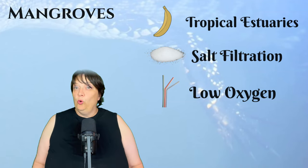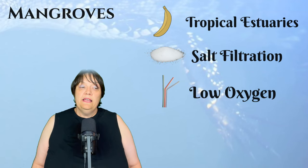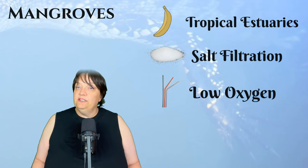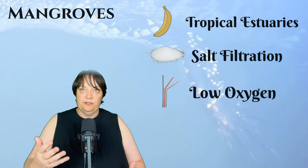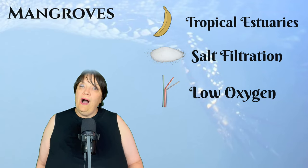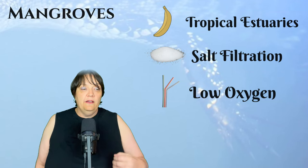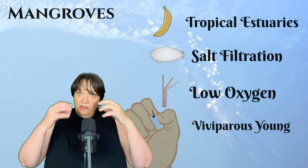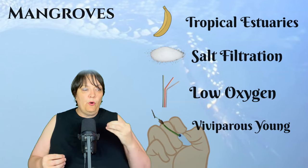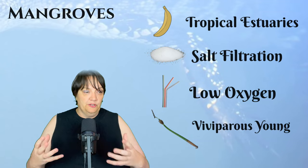Such a tree also requires a means of survival as a young tree, and the mangrove is very interesting in that aspect. Its seeds do float, so seeds can travel from area to area, but it is also one of the very few trees that germinates while still attached to the mother plant — this is called a viviparous tree. These seeds sprout while attached to the plant and become a propagule: a ready-to-go seedling that can produce its own food via photosynthesis.